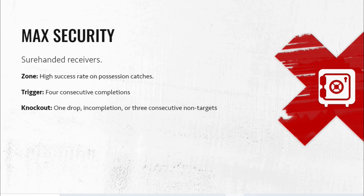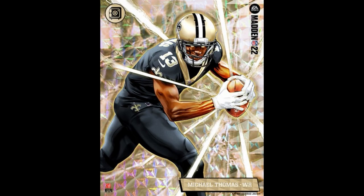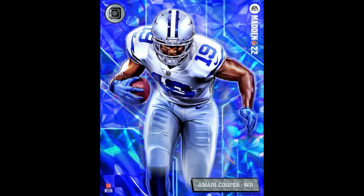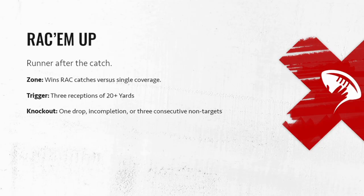The knockout is one drop, one incompletion, or three consecutive non-targets — if you get a guy in the zone you basically have to keep feeding him. As for the players: Michael Thomas and Keenan Allen make a lot of sense, they're your classic security blanket receivers. But Amari Cooper — I don't really think of him that way. I think of him as more of an explosive, route-running type of receiver. I would have thought a guy like Darren Waller or a tight end might have had security blanket.